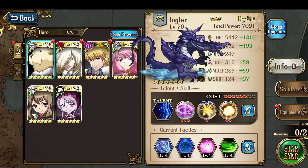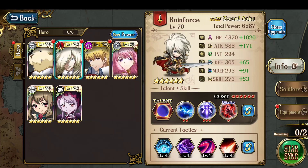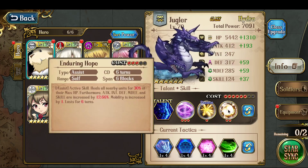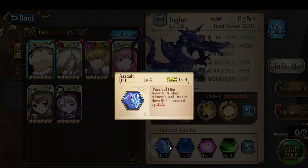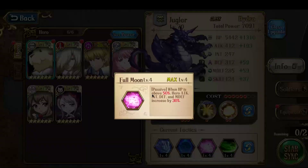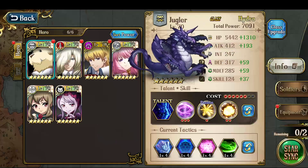Juggler is purely a stat buffer. He's bringing both Enduring Hope as well as Cheer, because of the constant acts triggered by Blood Frenzy — so I'm bringing two stat buffing skills so that I can remain buffed up. I also have Petal Storm just because it can do a little bit of damage to the enemy and maybe apply debuffs, reducing 25% of the enemy's stats. In terms of tactics, because he's not attacking, I have him built for defense increase of 35%, magic defense increase of 30%, a full moon all-stat increase, and hit point increase of 35%, so he's built purely for survivability.